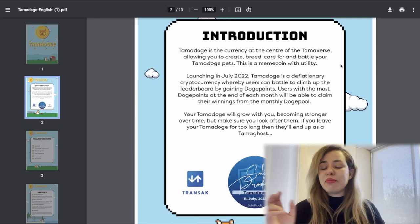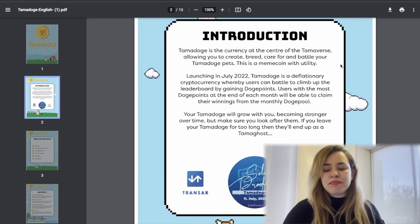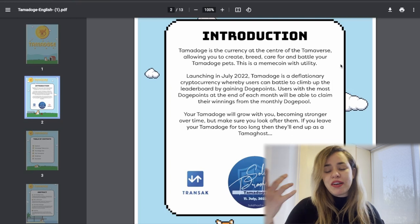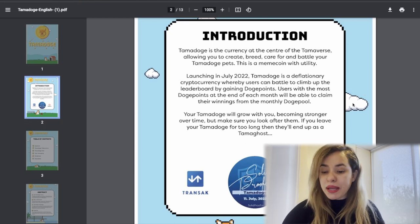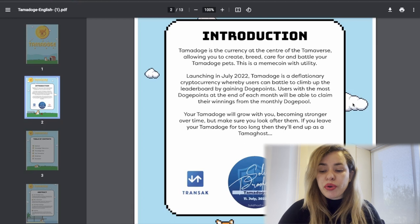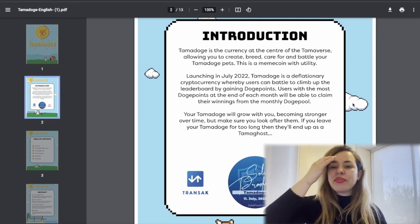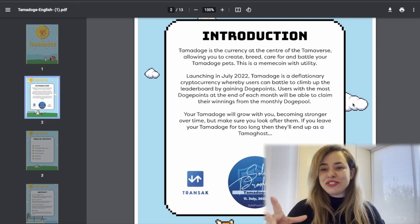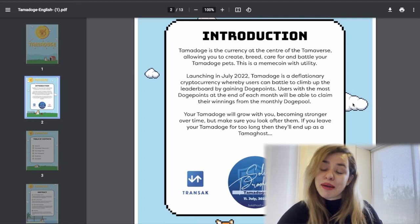The fact that it's been in the market for a while is a positive sign. Tamadoge is a deflationary cryptocurrency whereby users can battle to climb up the leaderboard by gaining Doge points. Users with the most Doge points at the end of each month can claim their winnings from the monthly Doge pool. Your Tama Doge will grow and become stronger over time, but if you leave it for too long it will become a Tama Ghost — so they want you to stay active.